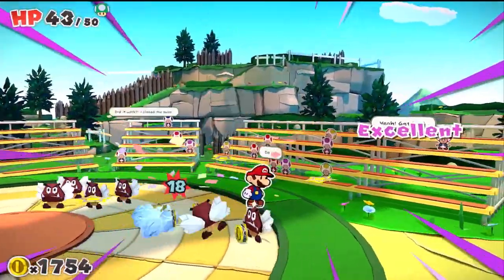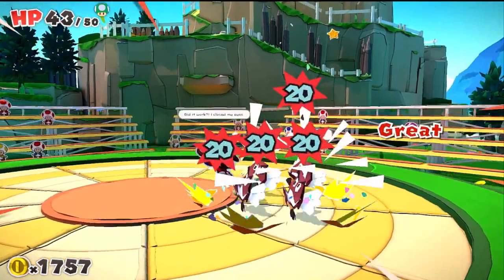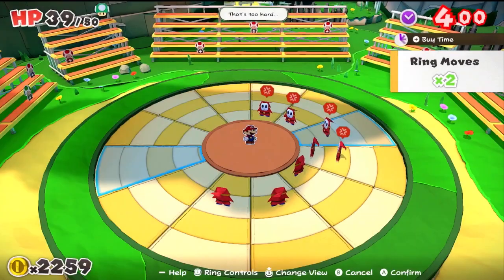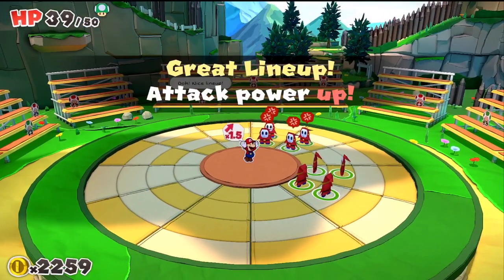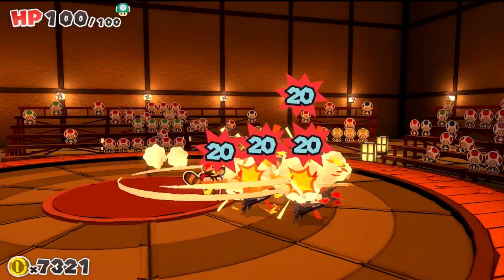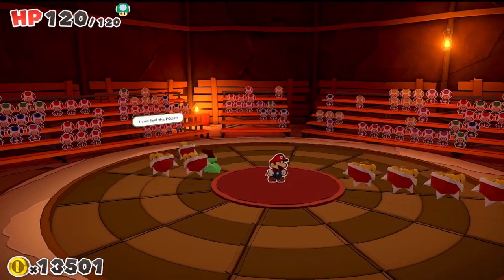Choose the right weapon for the job, then attack. Stomp on foes or hammer them home. The key to victory lies in whether you can get the enemies in line before time runs out. Use items like the fire flower, the tail, and the pow block to take down your foes — classic Mario style.